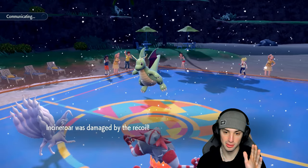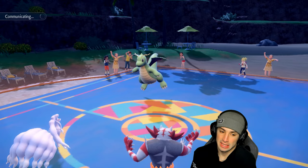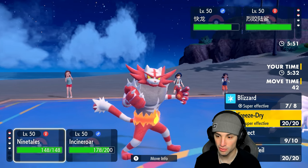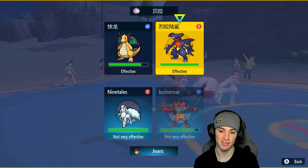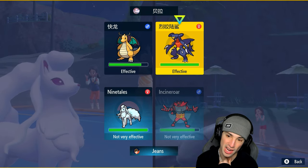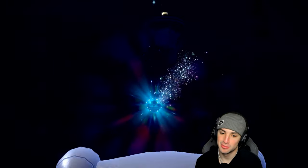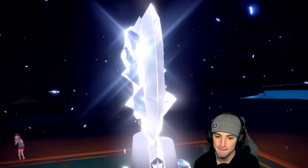We're in a 2v2 situation with Dragonite minus one on attack. Their final Pokemon turns out to be Garchomp. Ice is going to do some damage here — do we go for Blizzard? I think we go for Blizzard, we just have to land it. I'd rather double target the Garchomp but I think they'll go for a Ground move. Going Knockoff into Garchomp — and here comes the Tera type.